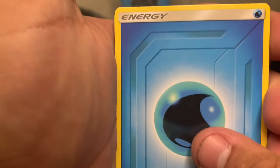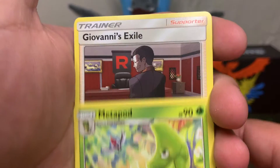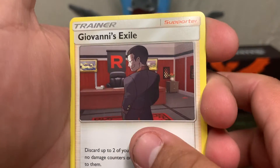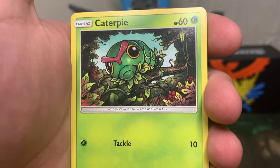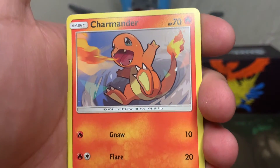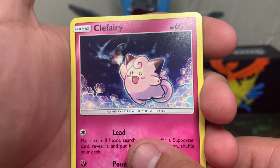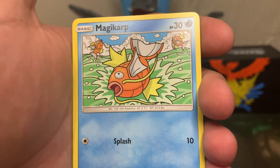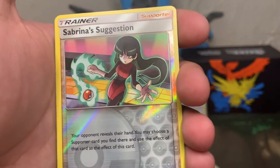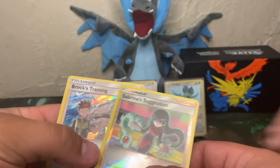Pack six: water energy, Metapod, Giovanni's Exile, Koga's Trap, Caterpie, Charmander, Clefairy, Psyduck, Magikarp, reverse holo Sabrina's Suggestion, and a Brock's Training.